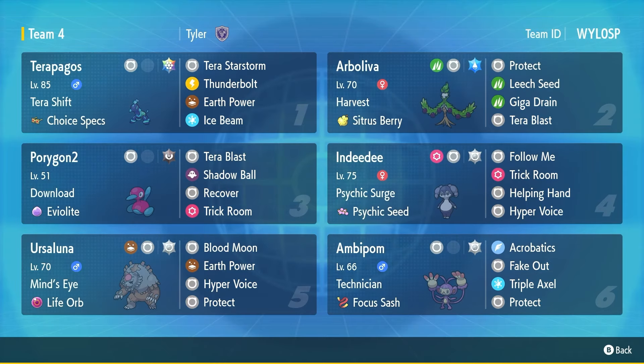Going to the team — Terapagos is the only restricted Normal type, so that's what we're using. Choice Specs set: very basic Thunderbolt, Flamethrower, Ice Beam, and Tera Star Storm. It comes in, does damage, Tera Shell makes it pretty hard to kill. Next up, Arboliva — one of my favorites from Gen 9. Protect, Leech Seed, Giga Drain, and Tera Blast, harvest-centric berry. It'll be very good against sun teams. We maxed this thing's bulk out — pretty solid answer to any Kyogres that do not have Ice Beam. But if they do, I have our Arboliva water Tera. Hopefully they don't have Thunderbolt too.